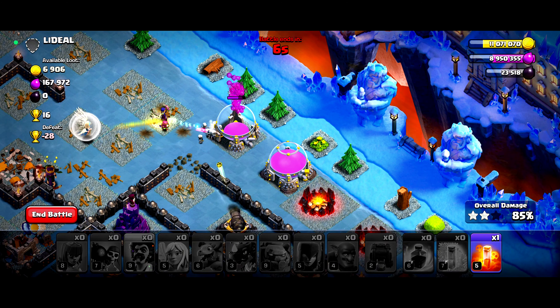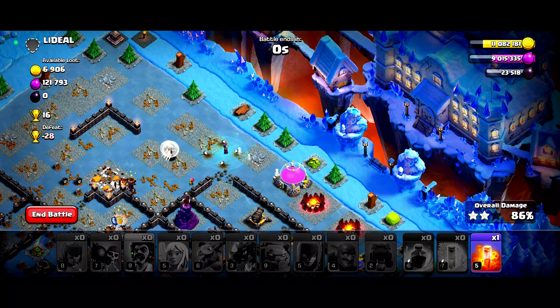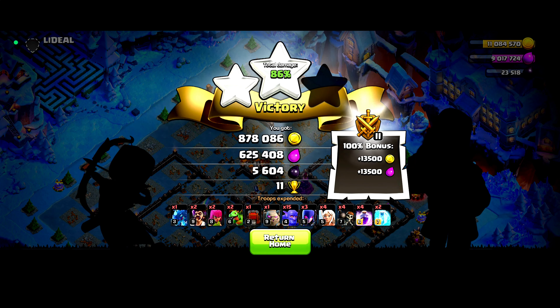We got a few shots — almost got it. That's cool. We almost got a million gold, 700k elixir, and around 5.6k dark elixir. Let's return home.